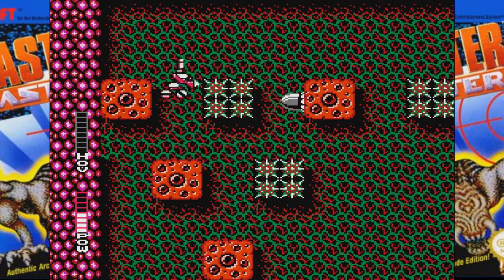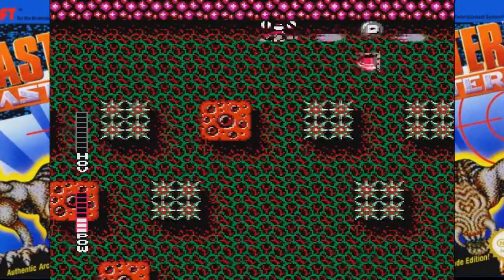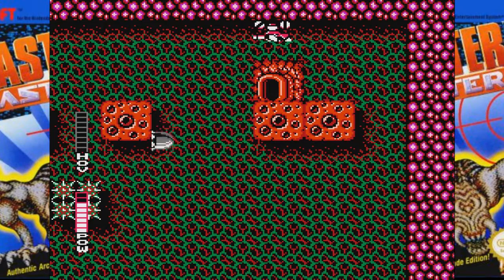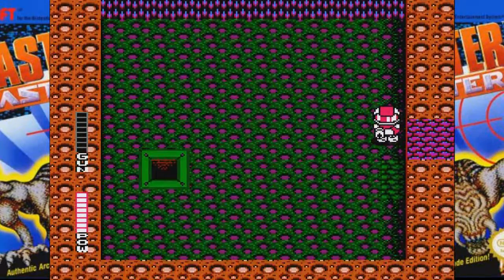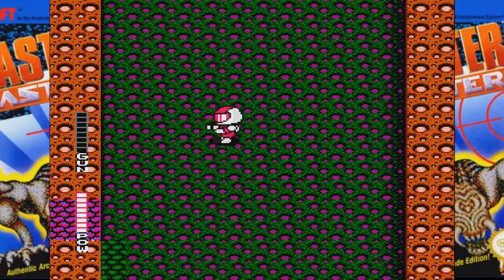Those bomb-hand guys from level six are in the worst possible spot, right in my upward line of fire. Oh man — pink versions of the wall jellyfish, not fun to deal with. That is a dungeon, but how am I supposed to get out of here? Well, it did drop my gun down to zero, so we'll take a side trip since we're already here.